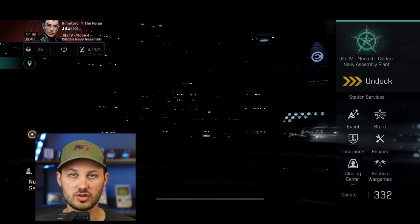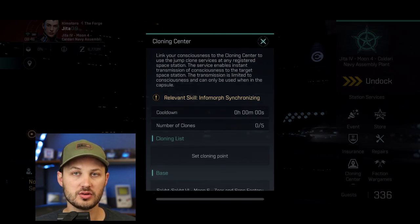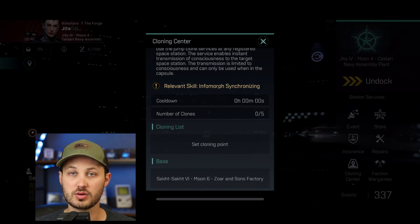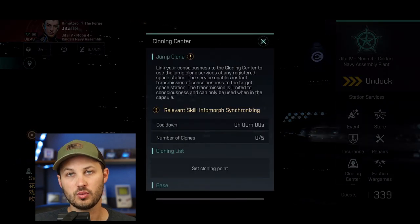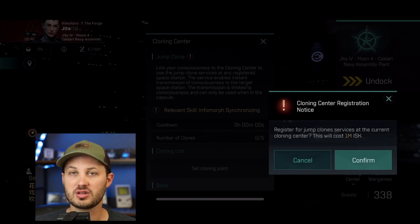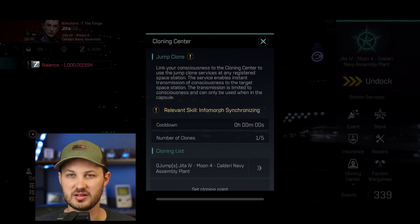Once you have those skills set up, all you need to do is go into the station that you are in and click on the cloning center icon. This will allow you to set a new clone so that you can see exactly all the locations that you can jump to, and if you want to delete one, you can do that here as well. You'll also see the cooldown that you have in effect from your last jump.